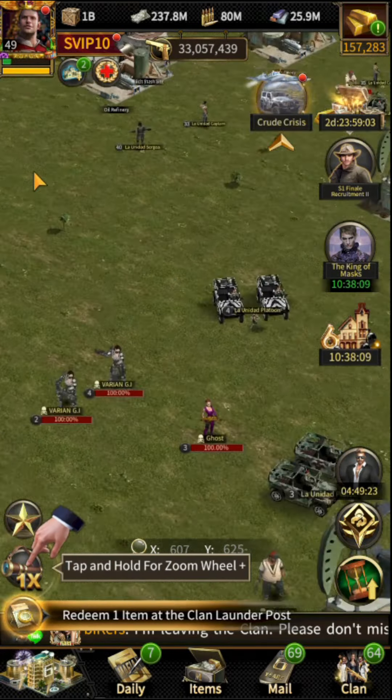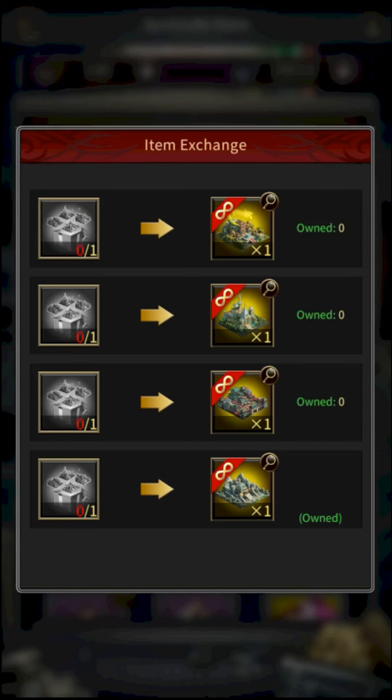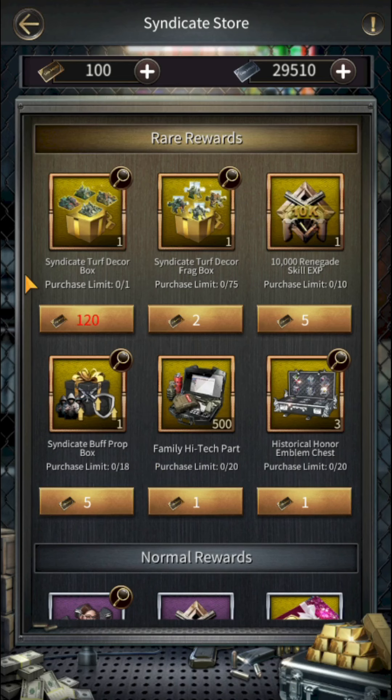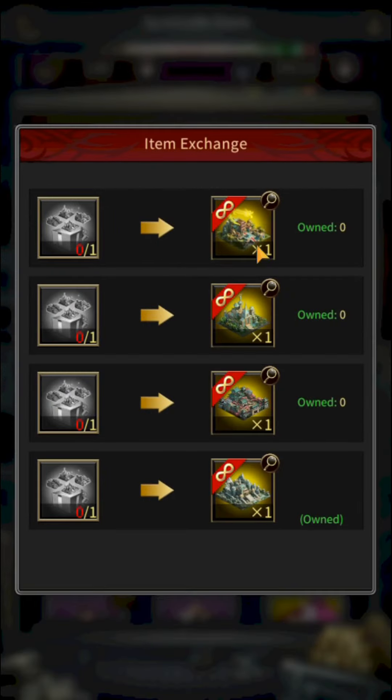Getting a permanent mansion decoration is very easy and anyone can get one permanent mansion decoration out of these four by playing the Crude Crisis event. You don't need to spend any money. In the Gold Rush event there is a Syndicate Store, and in the Rare Rewards section there is a Syndicate Turf Decor Box.